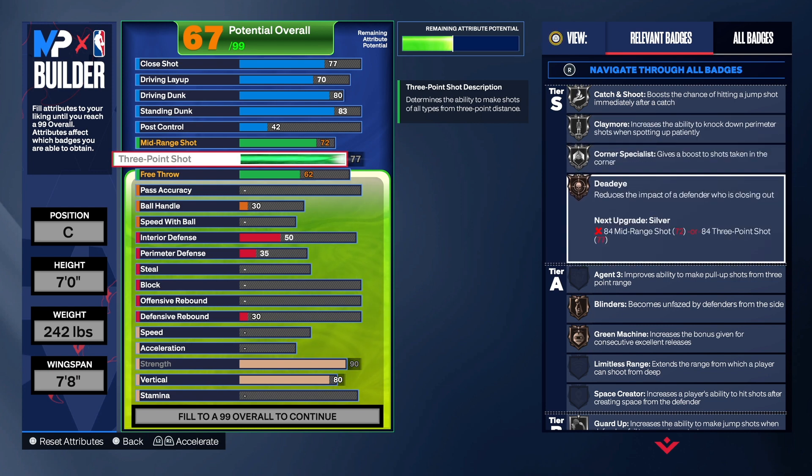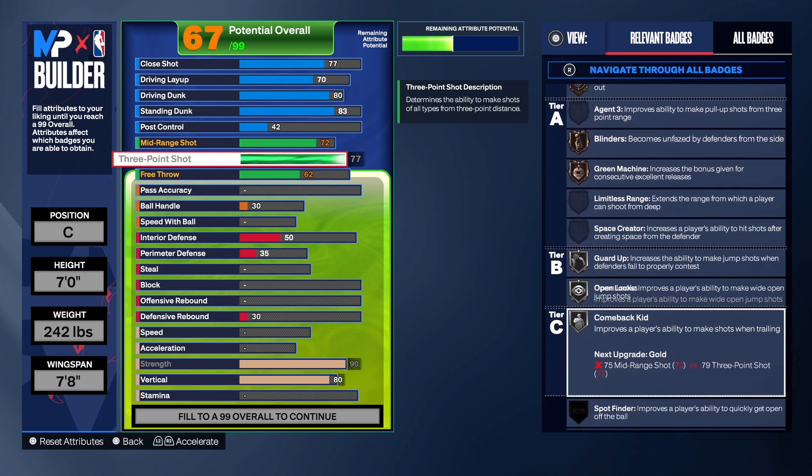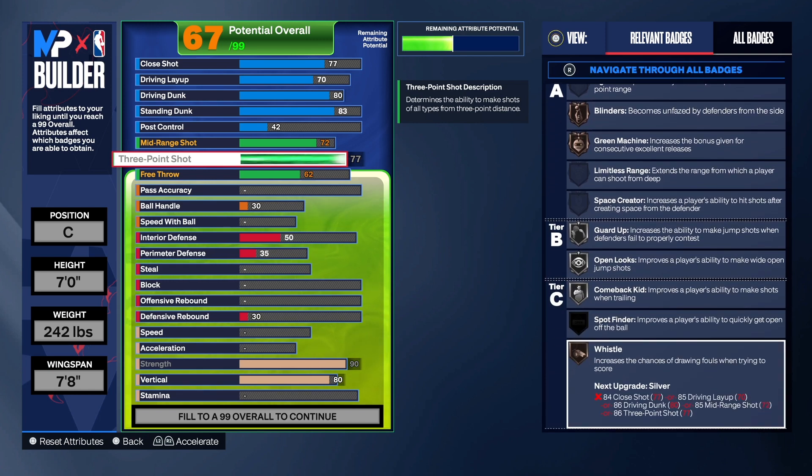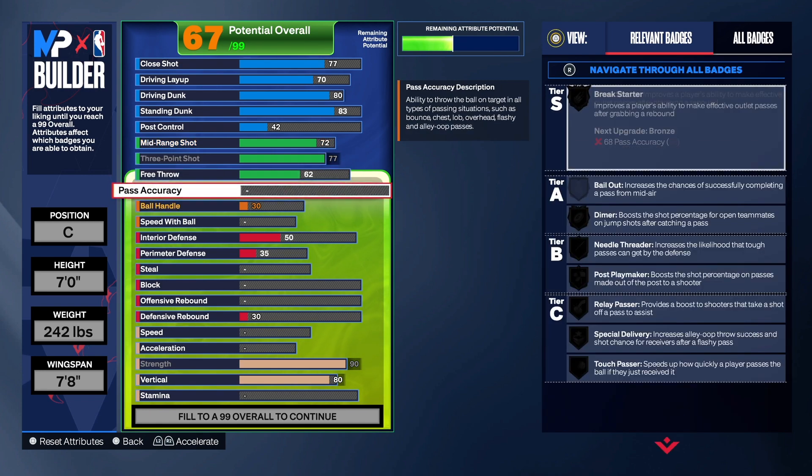We do get catch and shoot on this build, claymore, corner specialist, dead iron bronze, green machine, blinders, guard up, open looks, and whistle. So we have some pretty good shooting badges on this build — you won't be out there lacking when it comes to shooting.